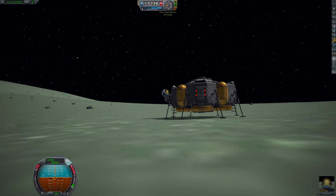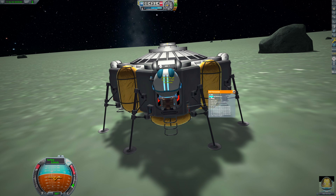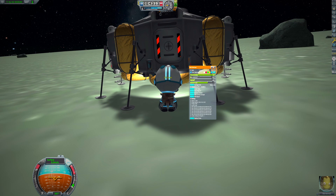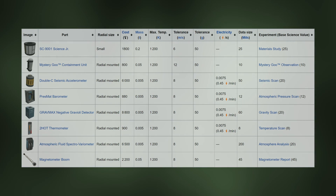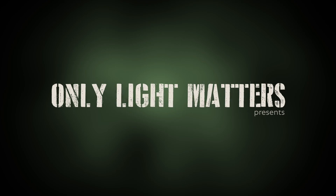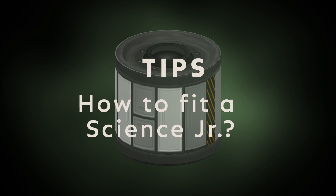In Kerbal Space Program, when it comes to exploring biomes in career or science mode, you have to conduct science experiments that allow you to progress in the game. These experiments rely on devices to be installed on your probes or ships. Of all these devices, there is one that gives the most trouble: it's the Science Junior. Hello, I'm Jan, you're watching Only Nightmares, and today we are going to share some tips on how to best integrate this part in your landers.